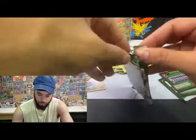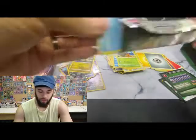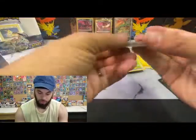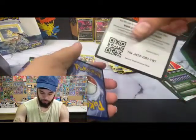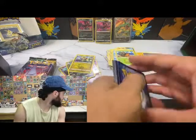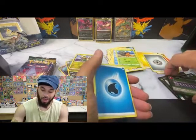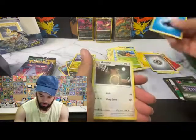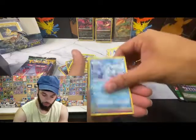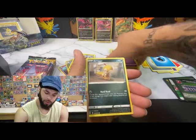I think the pull rates have been bad for most people for Evolving Skies, which is why I gave up on it and I think why most people abandon it. I went to the new one — Brilliant Stars. Brilliant Stars pull rates are amazing. Everybody's pulling from Brilliant Stars. I think I pulled the gold — oh, what's its name — Arceus.